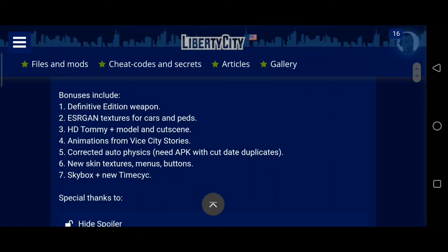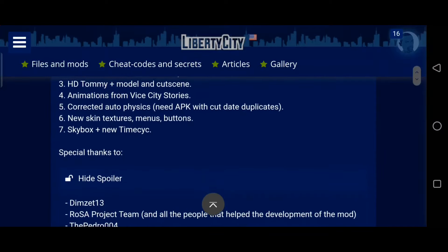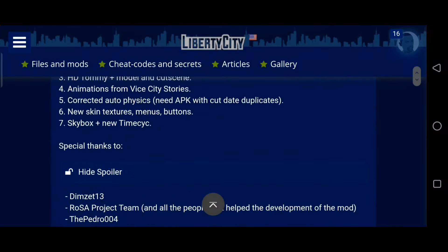So for bonuses, you got Defensive Edition weapons, this SRRG — I'm not really sure what that is — texture for cars and pets. HD Tommy plus model and cutscene, animations from Vice City Stories. You also got new skins, new skin textures, menus, buttons, Skybox, and a new timecyc.